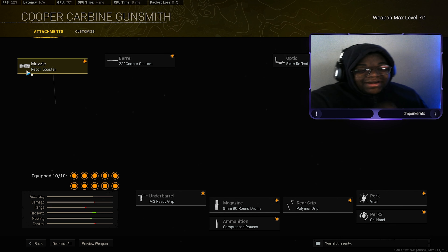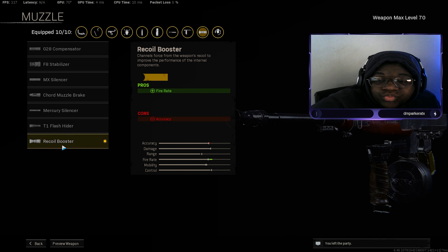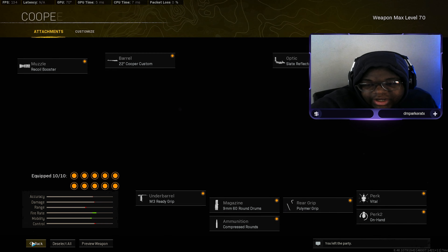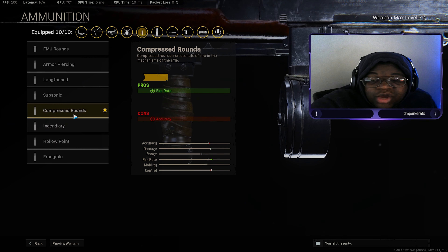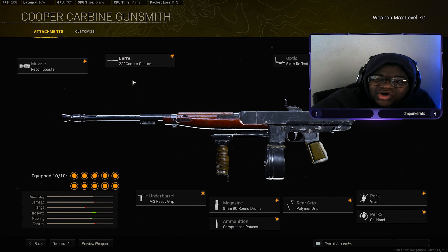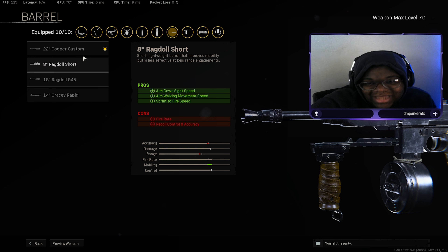Now let me get into the Cooper Carbine — this gun is a different breed. We have the Recoil Booster for fire rate, the Cooper Custom Barrel for highly accurate and controllable, reduced scope sway, gun bob, and fire rate. The M3 Ready Grip for aim down sight speed, sprint to fire speed, and aim walking movement speed. The 9mm 60 Round Drum for recoil control, accuracy, fire rate, aim down sight speed, and magazine ammo capacity. And Compressed Rounds for even more fire rate.